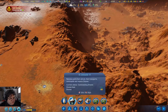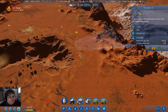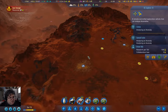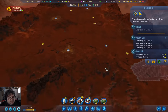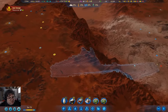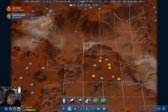We're going to grab the Explorer and run it to the anomaly waypoints — here, then here, here, and here, and then here. That seems sensible.